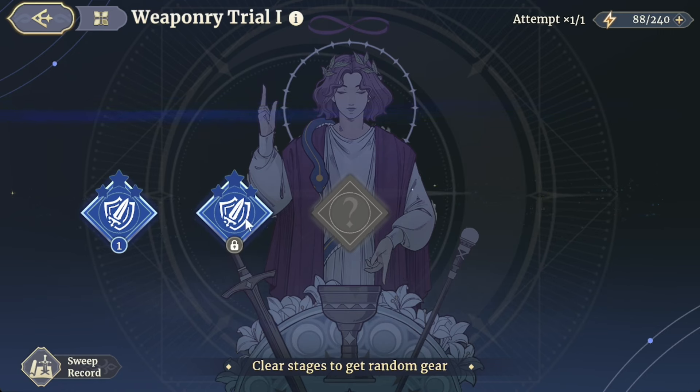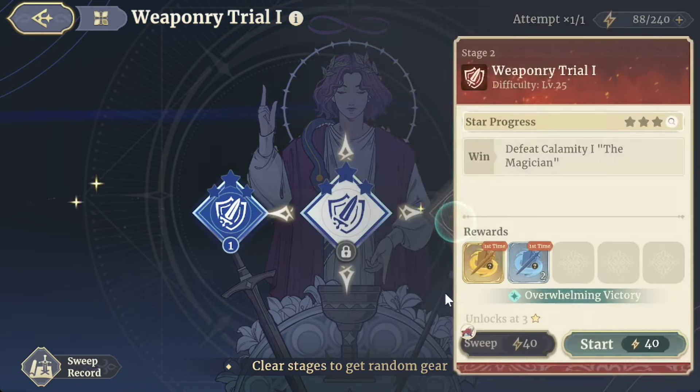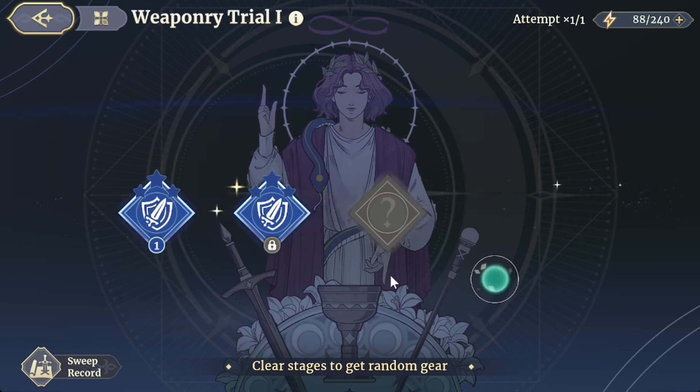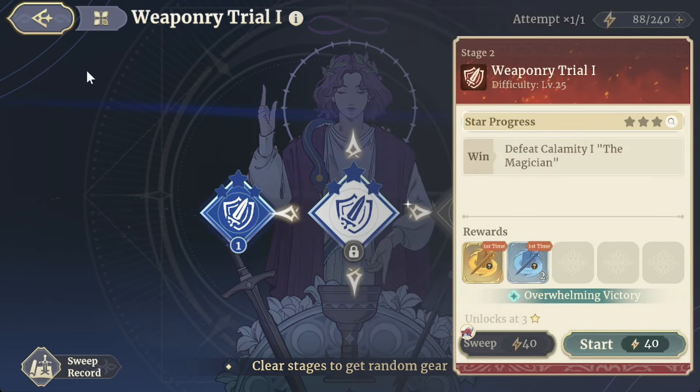My main units already have decent gear so I've been lazy with the Weaponry Trial, but you can start grinding and pushing through here. At around stage six or seven onwards you'll have a chance at legendary gear dropping — it's not guaranteed. As you go up to stages eight, nine, and ten the chance of legendary gear increases but the stages get way more difficult, so bear that in mind.